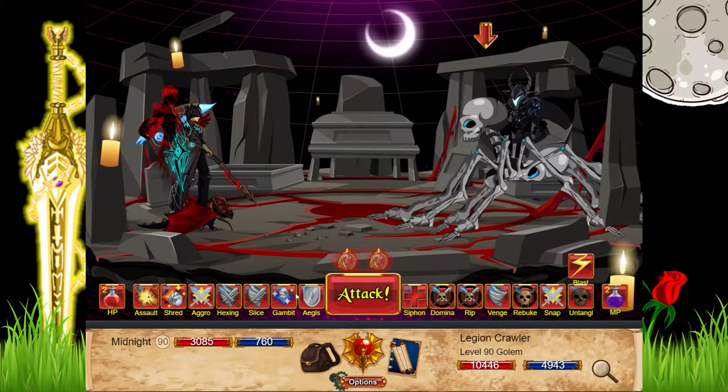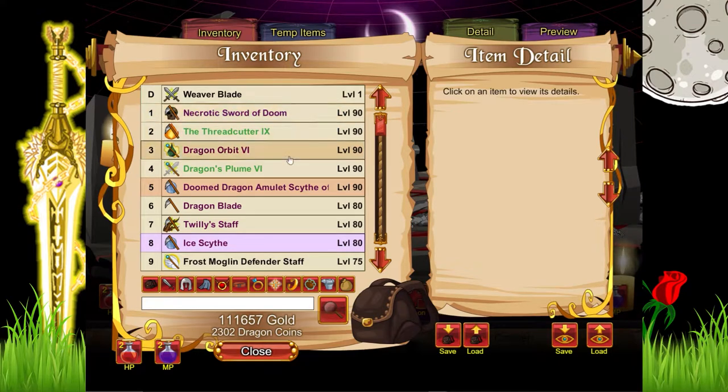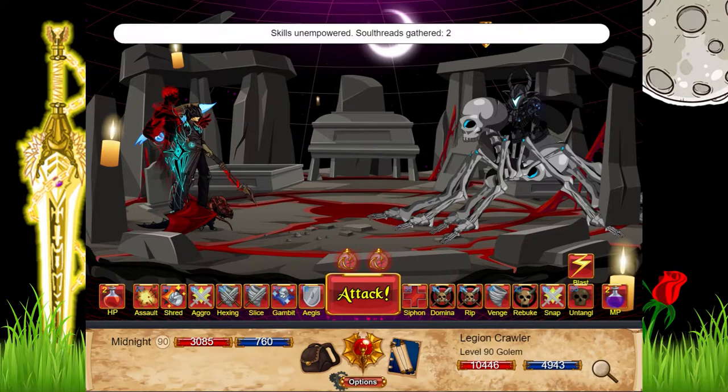This guy is quite easy, so I haven't even brought a food item today because I don't think I'll need one. Famous last words — I might die and then have to get a run anyway. But that's fine, I might as well give it a go. Either way, we'll see what this guy's stuff is like.